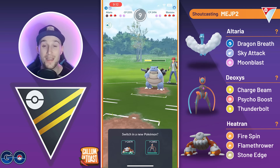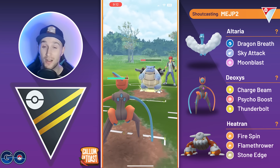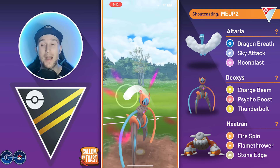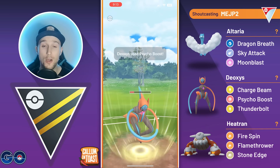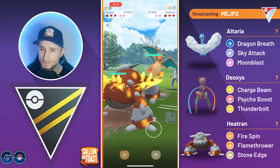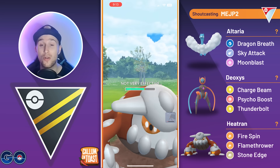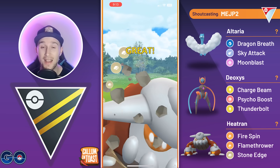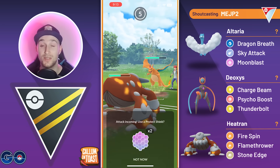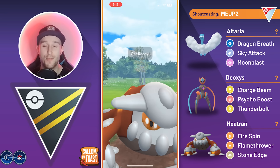We come in with Deoxys and let the first move go through — Hydro Cannon doing quite a lot of damage, but it would do more against Heatran. We farm to back-to-back Psycho Boost and go for the first one, which is enough to take out the Blastoise. We instantly swap into Heatran, and the opponent has a Charizard in the back. We let the first move go through — just a Dragon Claw bait, which is great for us. We go for Stone Edge, which would easily one-shot Charizard, so the opponent respects the damage and uses their shield. We then respect the damage from a Blast Burn, and it is a Blast Burn — a really good call.